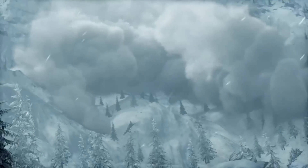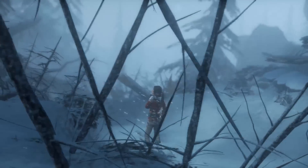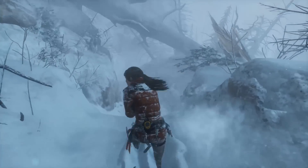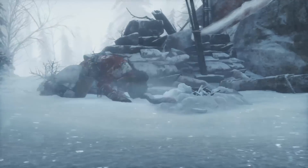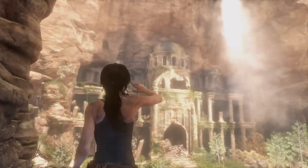Early in the expedition, Lara is caught in an avalanche separating her from her friend Jonah, leaving her without proper survival gear. Armed with only a pickaxe and her wits, Lara must scavenge for supplies and overcome a beautiful but hostile environment in order to beat Trinity to the lost city of Kitesh.